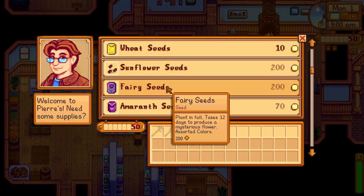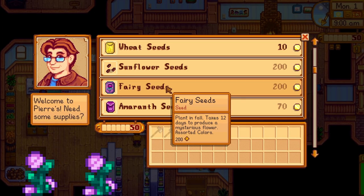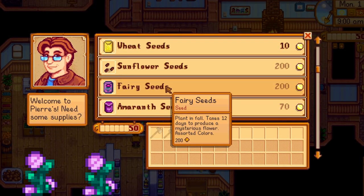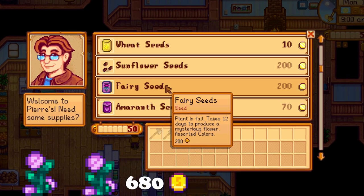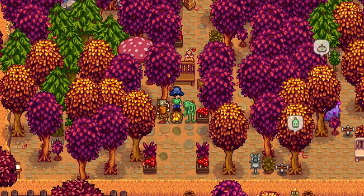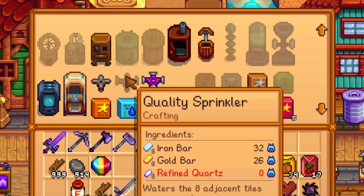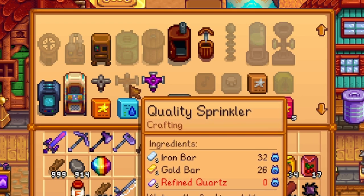In this season, for flowers, you should focus on the fairy rose flower for the honey it produces, since all of the beehives near the flower will produce fairy rose honey, which is worth 680 gold, making it a really nice source of income. By this time you should have enough resources to automate a huge portion of your farm, so craft a lot of quality sprinklers, which will save you a lot of energy that could be used elsewhere.